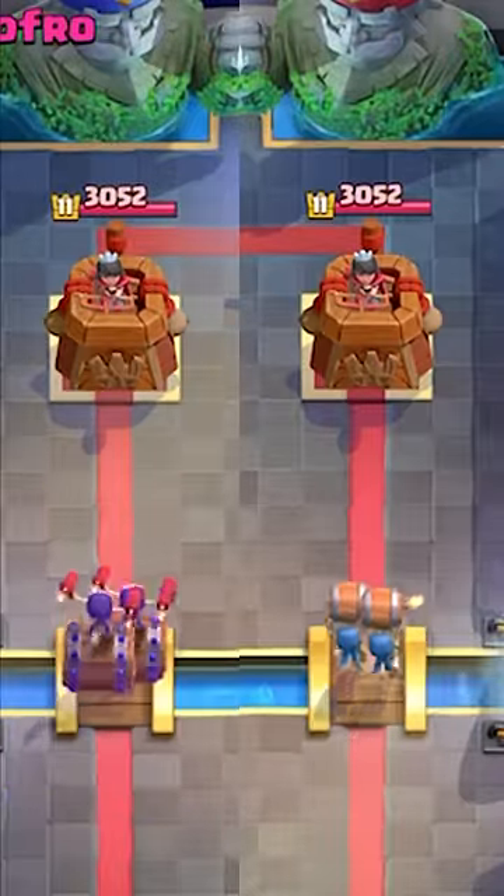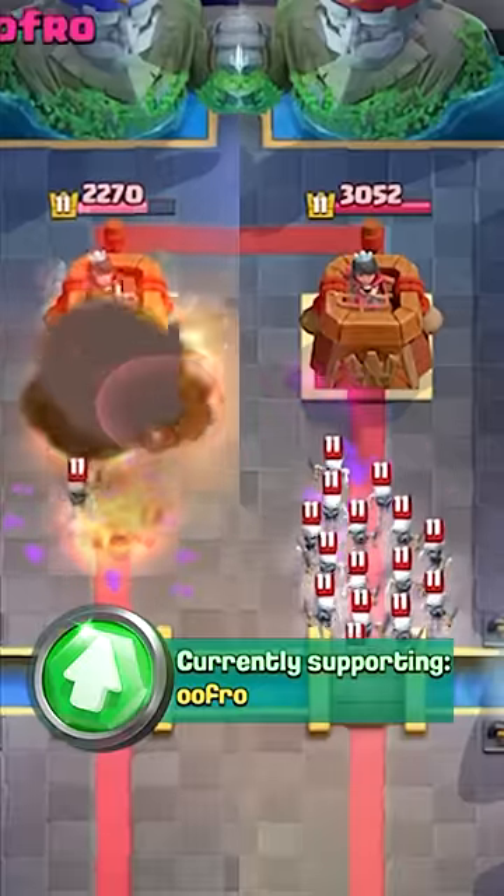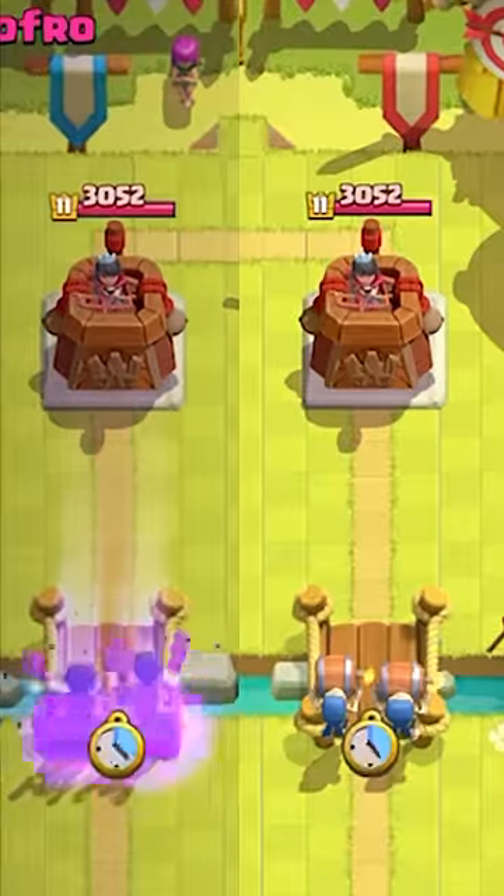Next, they are going up against a Skarmy, and the Evolved Wall Breakers explode when they get taken out, doing area damage so they are able to make it to the tower.